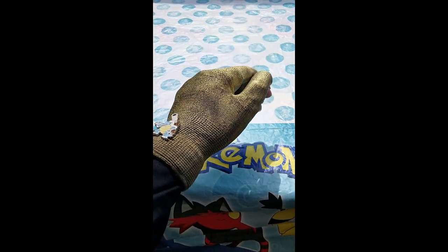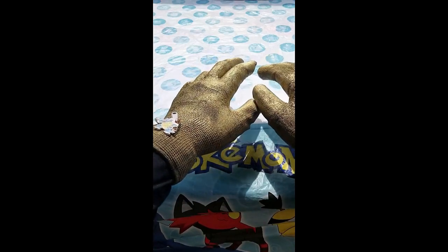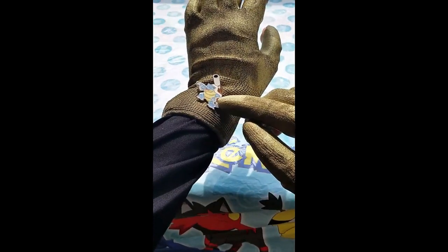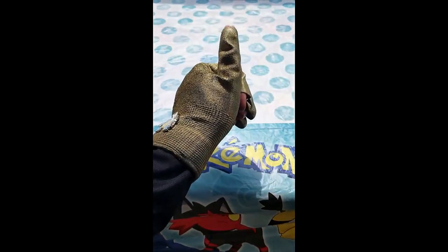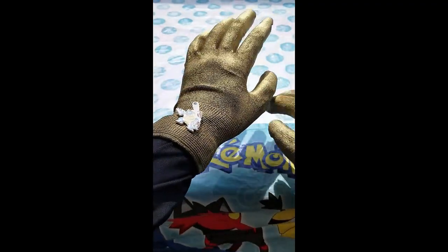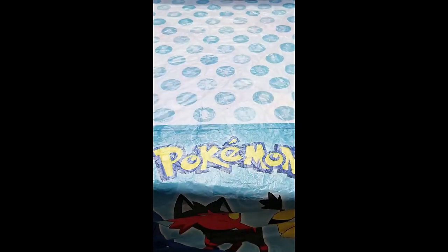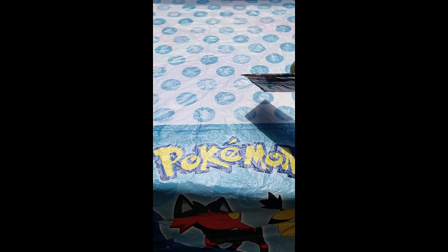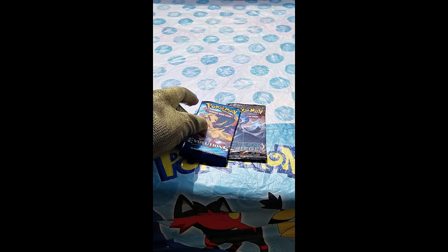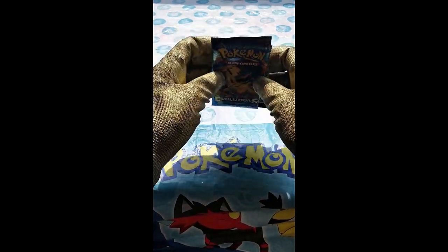Hey guys, it's Golden Glove Card Master here again, back with another episode. In our last episode we opened our first Pokemon pack and pulled a Blastoise EX card — that's why we have this pit on my glove. Today we're going to be opening the remaining two card packs: the Steam Siege Pokemon pack and the Evolutions XY pack with a Charizard face.